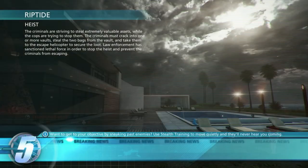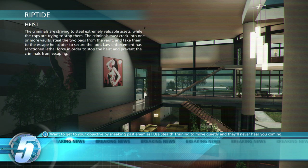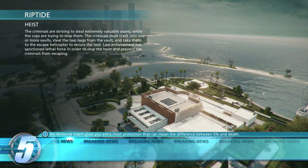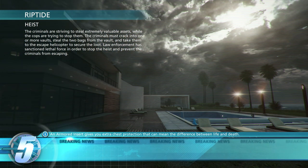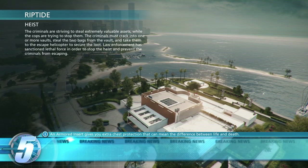Anyway, let's chit chat about Riptide and what the map has to offer. It's pretty obvious where the map is set, but for those of you that can't quite guess, it's basically a Florida drug dealer's paradise crib, or an extremely expensive bachelor pad depending on whether or not the owner happens to deal narcotics. Maybe it's Rick Ross's house and there's a bunch of pears in the fridge.